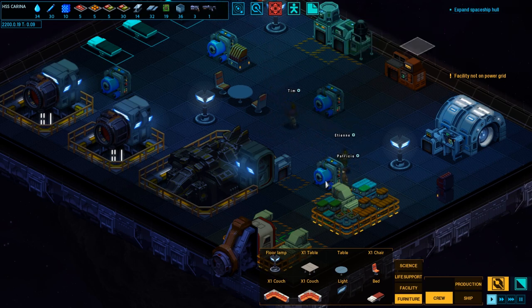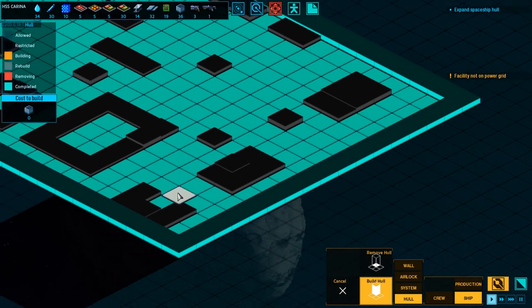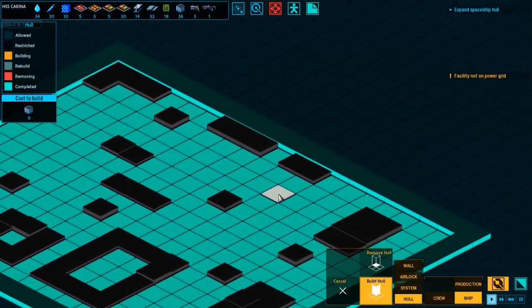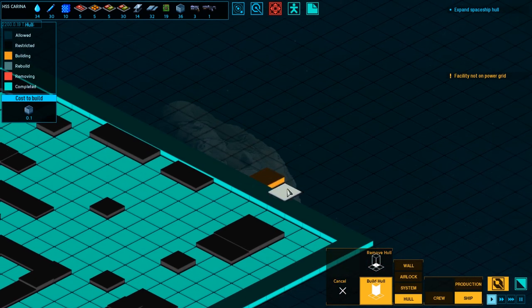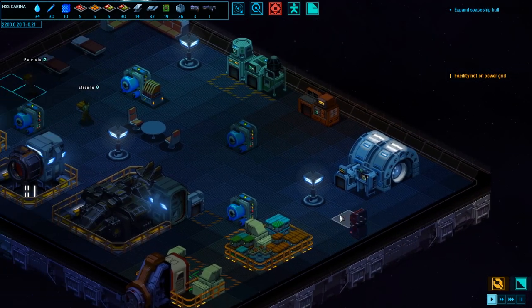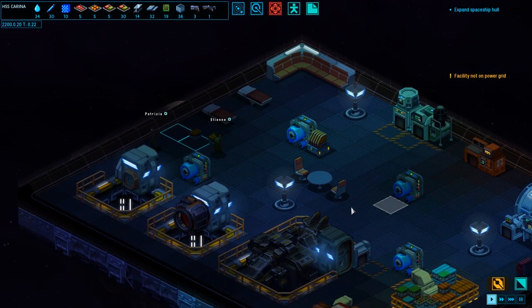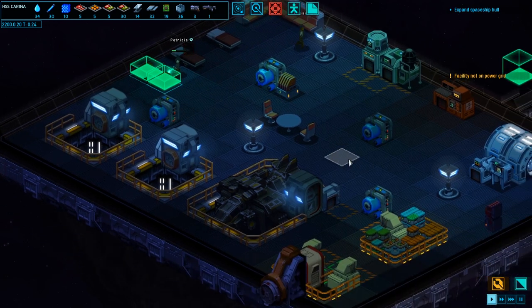Expand spaceship hole. Build hull — zero of one. Build hull. Alright, so I guess we can just expand the ship out. That seems like plenty enough — let's see if they do that. They've got beds built. Oh, thank goodness. Is this done? Yes, it is done. It's actually kind of tough to tell what's just planned and what's already built.